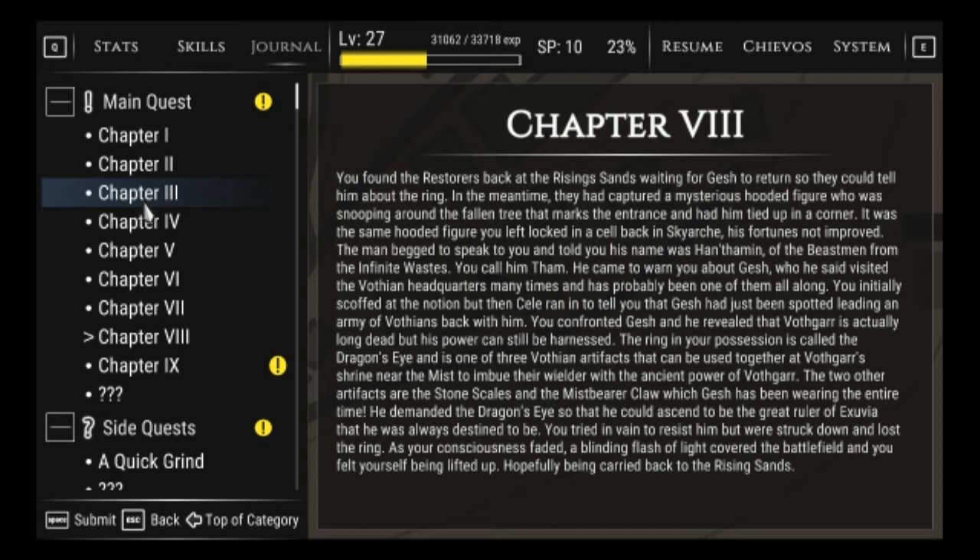He demanded the Dragon's Eye so that he could ascend to be the great ruler of Exodia that he was always destined to be. You tried in vain to resist him but were struck down and lost the ring. As your consciousness faded, a blinding flash of light covered the battlefield and you felt yourself being lifted up, hopefully being carried back to the Rising Sands. I remember this — the chapters we collected at the beginning were so insanely close to each other.